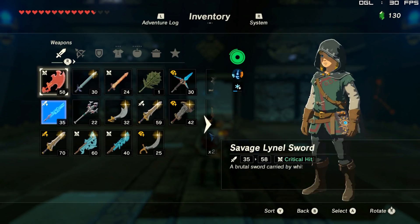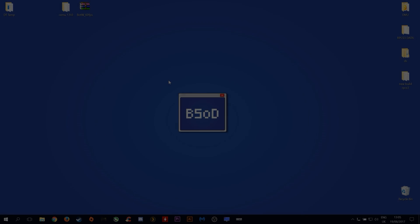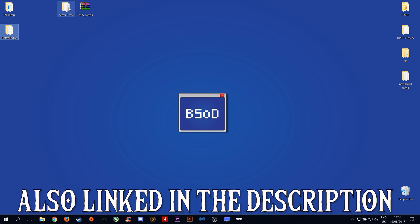The next thing you want to do is load into a shrine, save your game, and then exit Cemu to your desktop. Once you are at your desktop you want to download this Breath of the Wild 60fps file and extract it to your desktop.